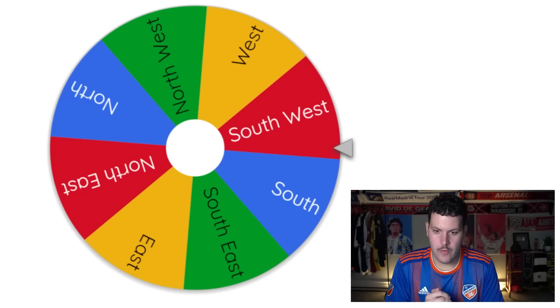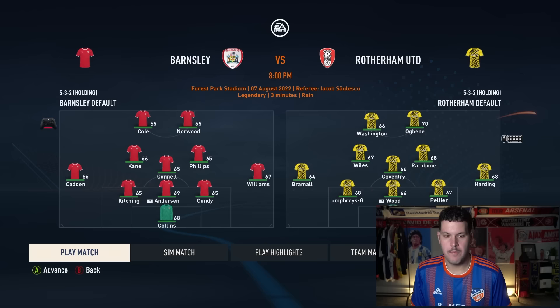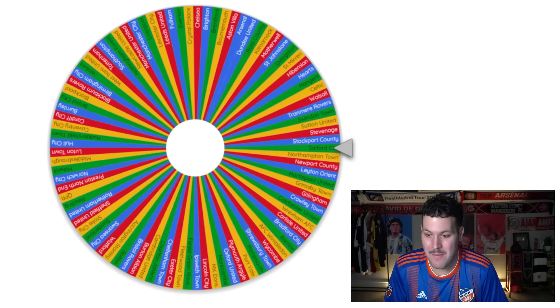Rotherham United are drawn heading northwest toward Barnsley, who've already defended home turf once. Rotherham take it 1-0, sending center-back Anderson — 69-rated — up to the Championship. That could help Rotherham at some point in this video.